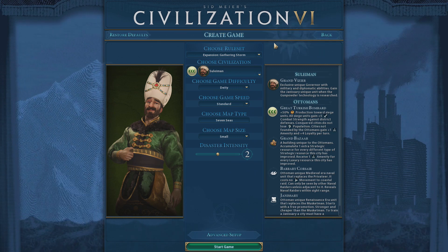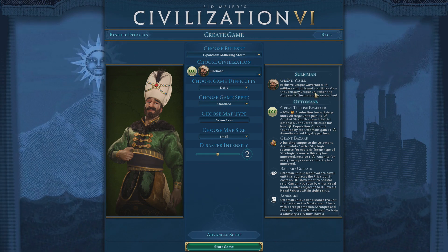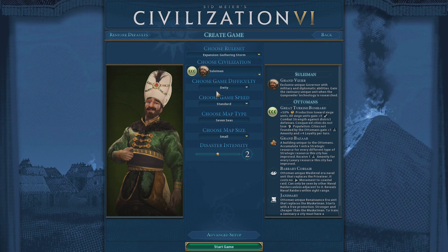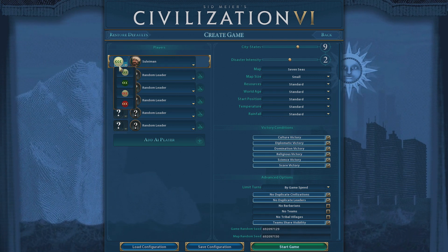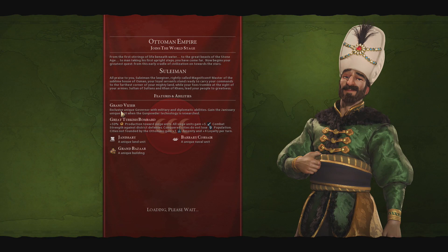I thought, you know what, I really fancy just playing the Ottomans because they are absolutely ridiculous at killing things. Their unique governor, the Turkish Bombard, and just generally all the other stuff they've got going makes for a really fun game. So here we are on a standard Seven Seas small map. The aim is pretty much what we do every game - the first 50 to 100 turns we're just going to try and survive because deity AI is absolutely nonsensically difficult with all of its starting units and starting techs.